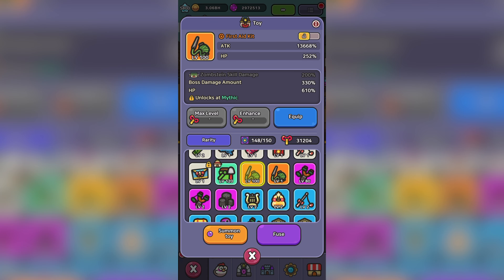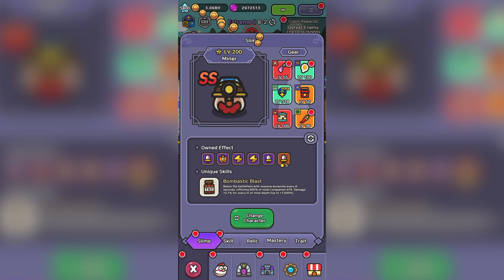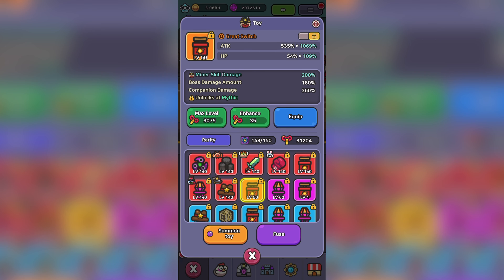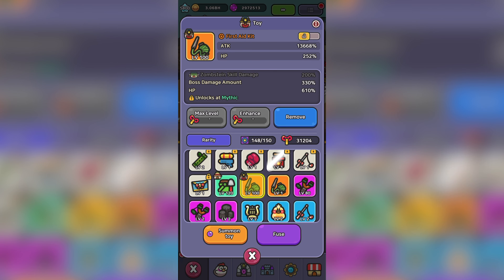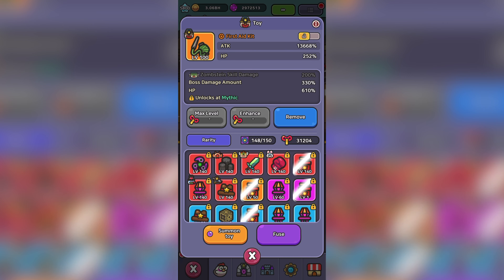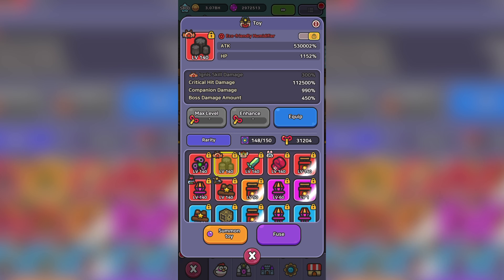After boss damage, we do have a couple of choices. HP is one of the rarest resources in the game, and toys do provide a very high amount of HP. The HP on this legendary toy is around 610%. We do gain around a 10% bonus — it isn't the greatest, but HP is an attribute you can choose. At the exotic level it's probably around 900%, so it isn't too bad. It won't make you survive forever, but compared to other attributes such as skill cooldown or movement speed, HP does look like the better option.